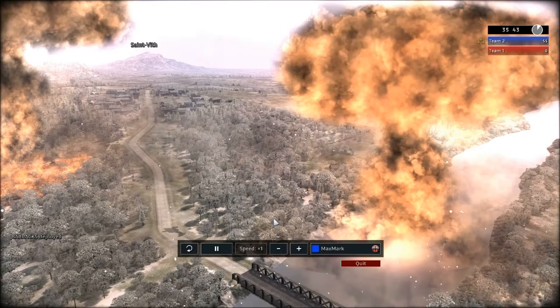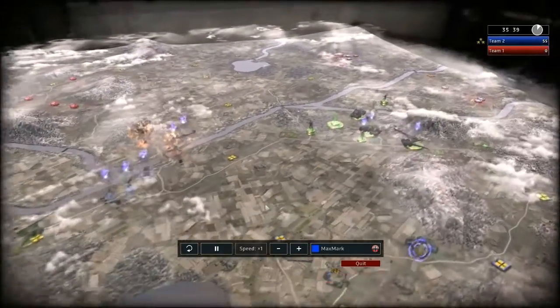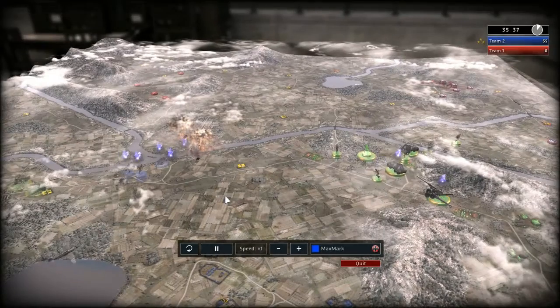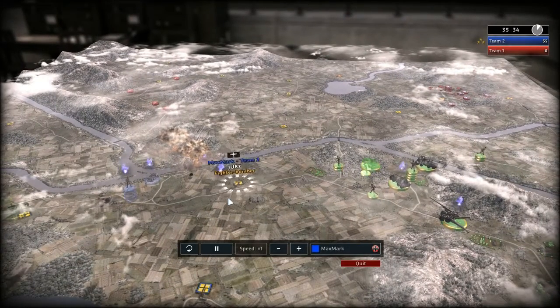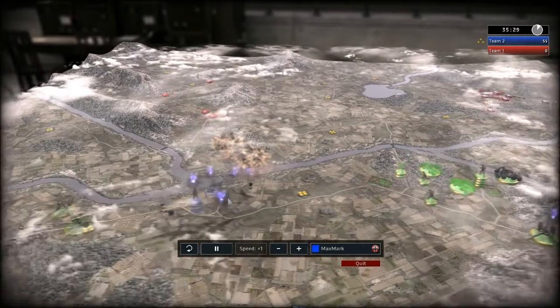That looks nice - completed. Some destruction there. Now you can see why you need to camouflage your buildings. Because one shot on your building and it's gone - it's a waste of a lot of money.